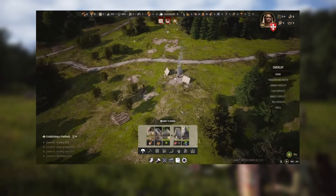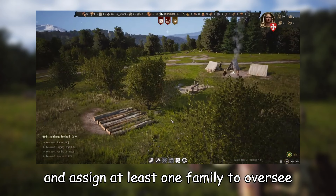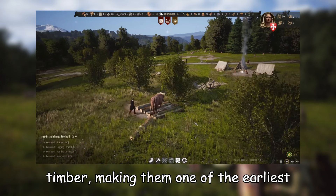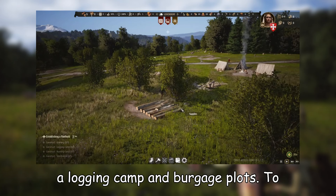To obtain this vital resource, all you need to do is construct a woodcutter's lodge near forested areas and assign at least one family to oversee its operations. Remarkably affordable, woodcutter's lodges require only one timber, making them one of the earliest structures you should establish alongside a logging camp and burgage plots to address homelessness.